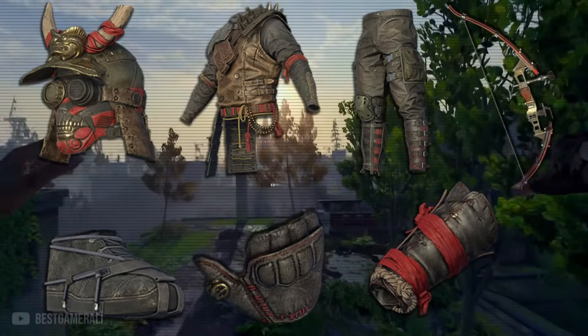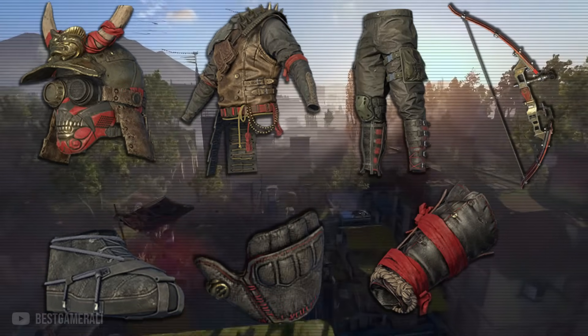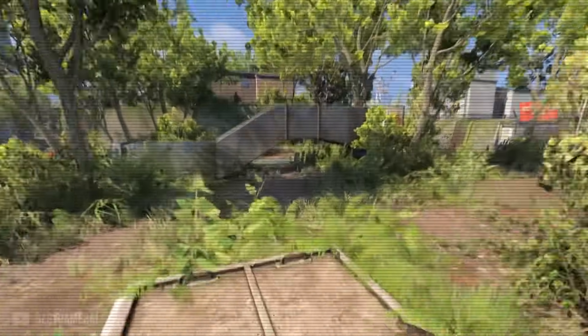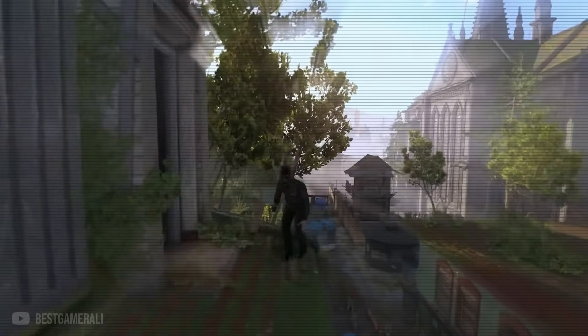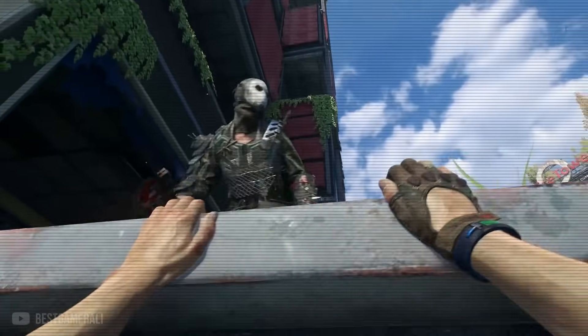The final bundle is called the Savage Samurai Bundle. The description says: 'Elite warriors of honor and discipline, they master ancient combat techniques drawing inspiration from traditional Japanese samurai culture — they have adapted their skills to the harsh realities of a dying world.' These bundles will be part of the next update and will launch alongside Dying Light Points and the introduction of the in-game store.